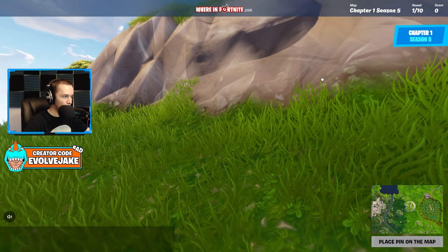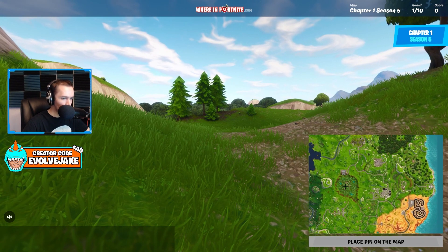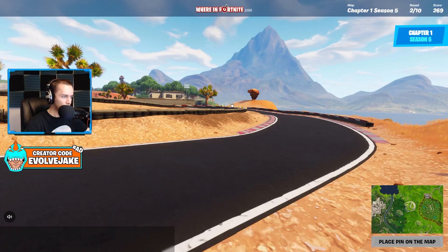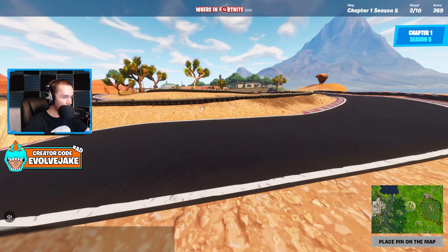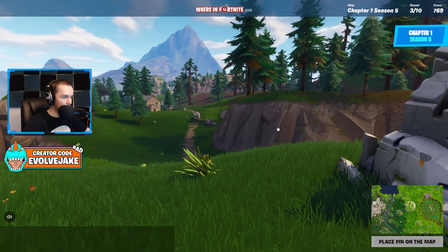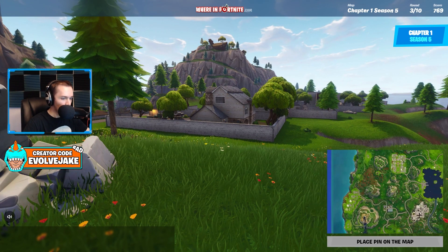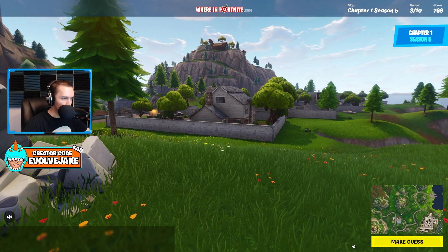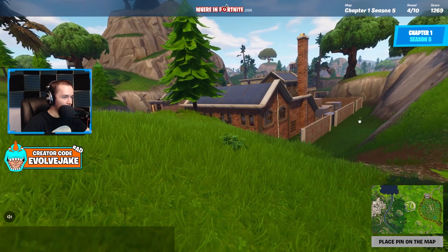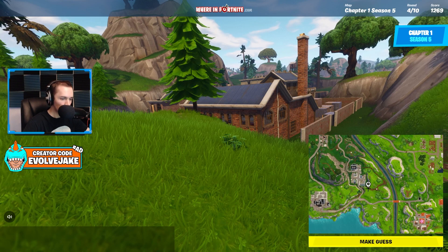We're outside Wailing Woods right here. This is the racetrack — we just had the racetrack a few guesses ago and then in Season 5 when the desert came in they changed it. Outside Snobby — that was sketchy for a second. That's Viking Mountain so we're right here, yep. This is Yonder Yard, one of my favorite POIs — an unnamed spot but it was so good, so many pallets. I think we're just right here, perfect.